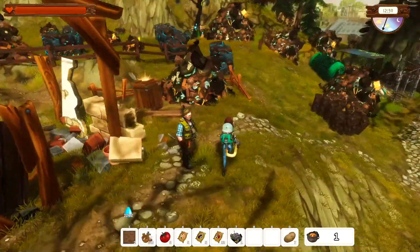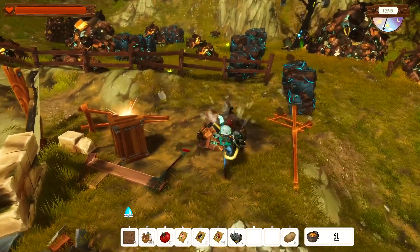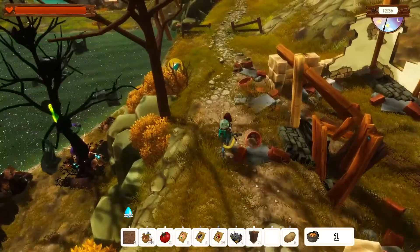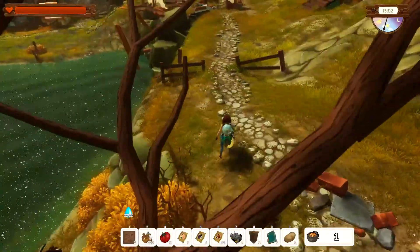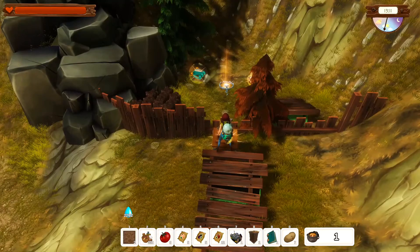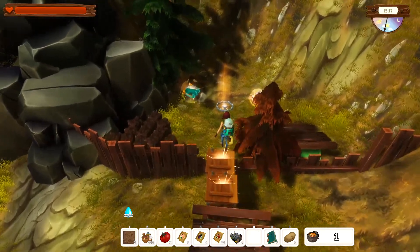Oh, I didn't have enough — apparently I gotta go find some more. Oh, but here's a thing — here's a branch, a box. Then we can just run across right? Nice. Smash the trap — maybe there's something in here.